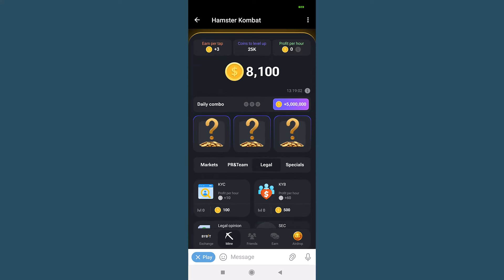Let's not forget the daily combo promotions. Each day there's a new combo that rewards you with 5 million free in-game hamster coins if you invest in specific upgrades. Keep an eye on these daily combos to significantly boost your earnings.